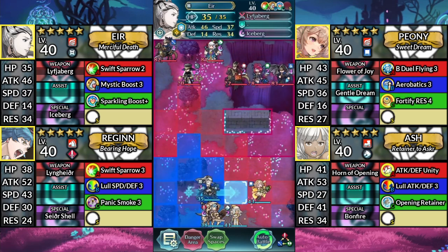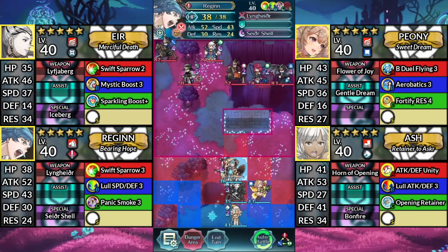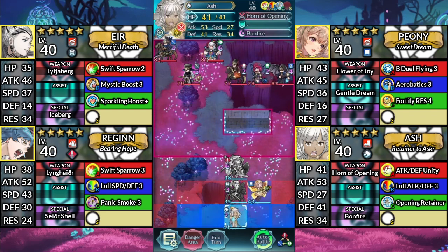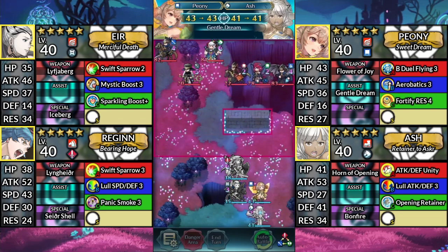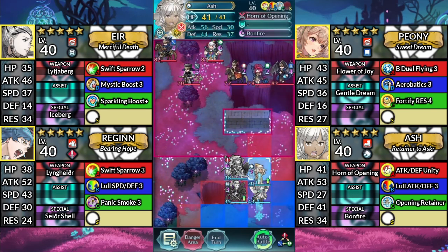For turn 1, move Air to the right. Move Regan above Air. Move Ash one space right, then have Peony Dance Ash. Then move Ash up.